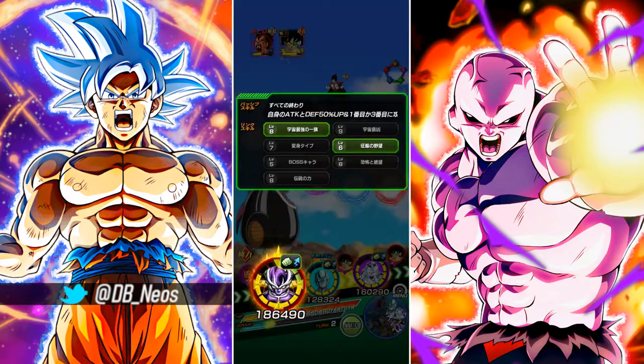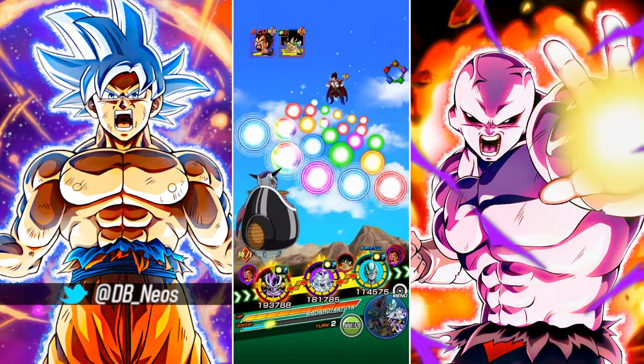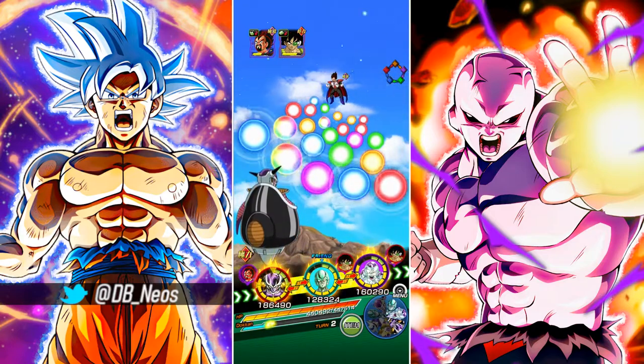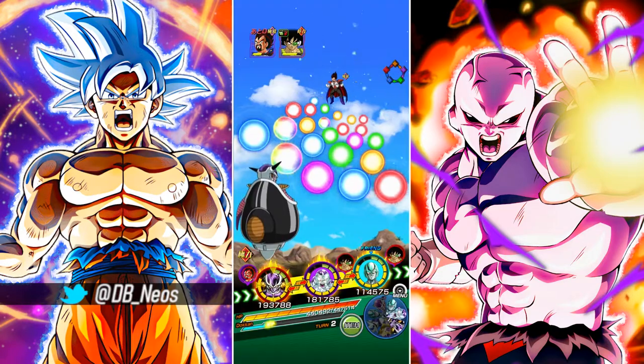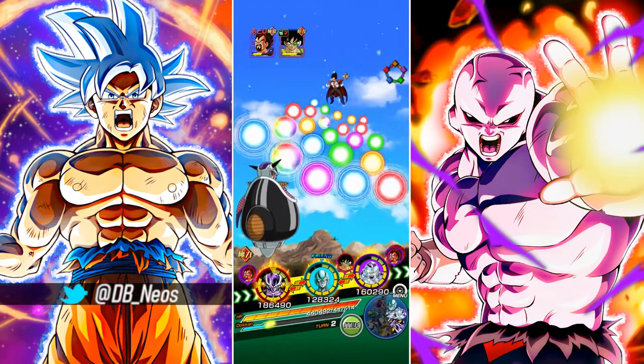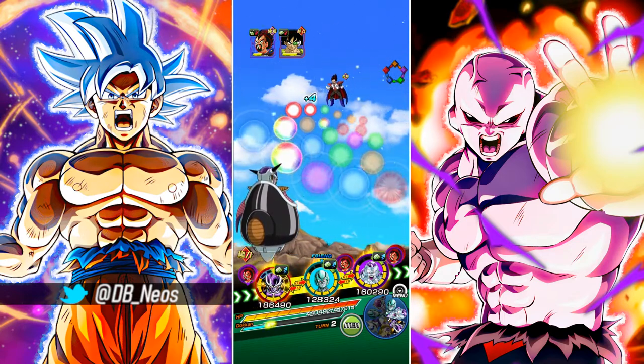I'll have him in the first slot here and let's see what links he has with these two. So 90k defense with 192k attack stat, and 186k with 98k defensive stat. We'll have him linked with this Metal Cooler here. I'll target King Cold — sorry, King Vegeta.